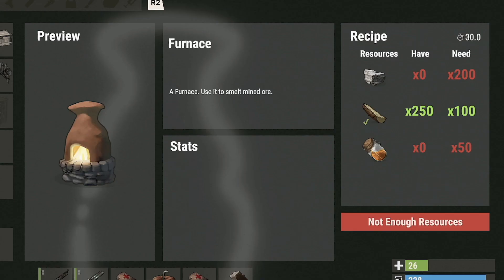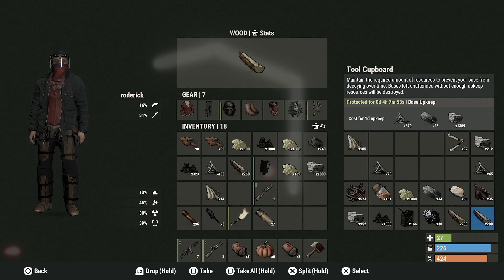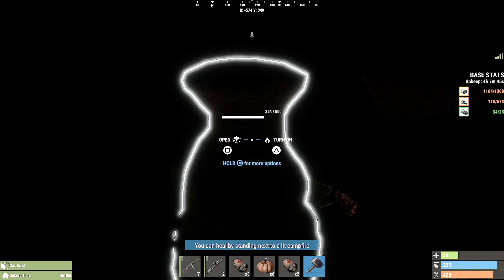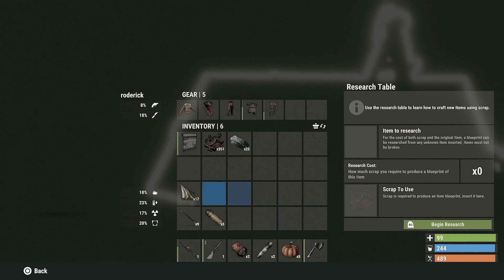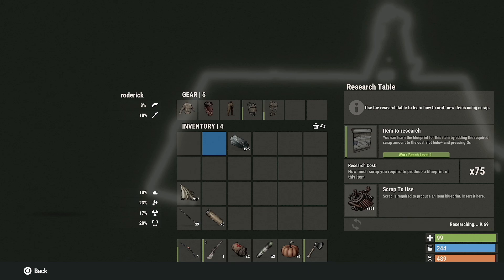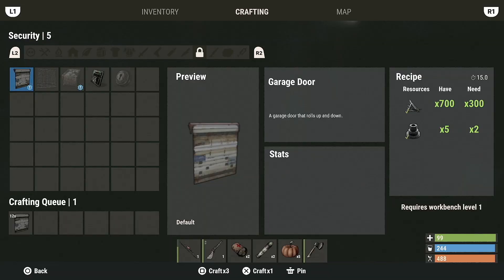Most deployable items like your furnaces will take damage if you pick them up, move them, and place them down again. To repair them — and this applies to every item the same way, whether it's a garage door or a wall — you need to have all the required crafting materials in your inventory. Check the recipe in your crafting menu, then take your hammer in hand and strike the item. Each strike will repair it and the screen will show how many resources are being used with each strike.